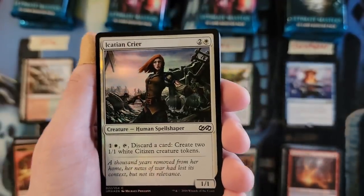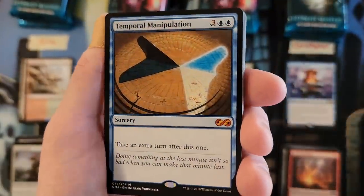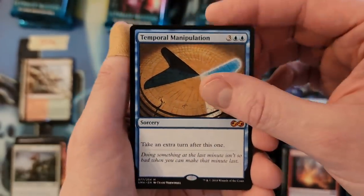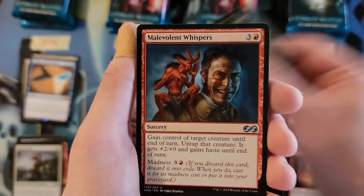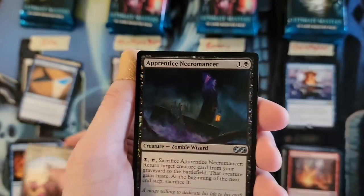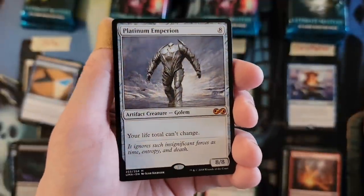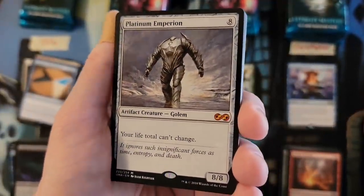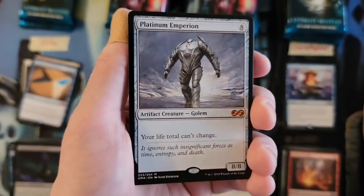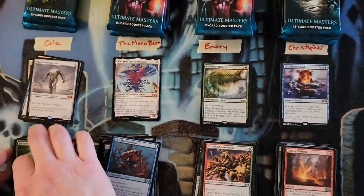Cole, your next pack — Occasion Crier foil, Temporal Manipulation! That's a nice mid-level mythic — not a monster hit, but you don't mind. That is a five spot. Spider, Malevolent Whispers, and Mahamoti. Cole's second pack of this round — Apprentice Necromancer — and Platinum Emperion! I've actually never pulled one of those personally out of one of these packs. That is an eight — you might actually compete with Mana Burn now. That is our third mythic. That's an eight, so you're at 15 now, Cole.